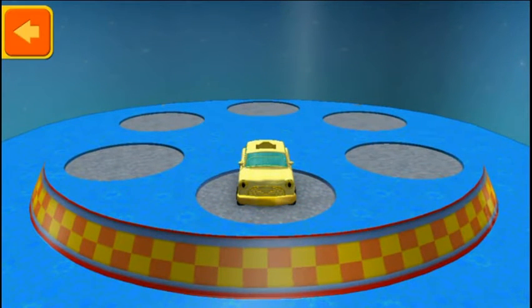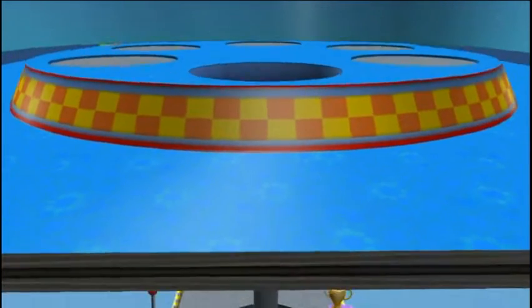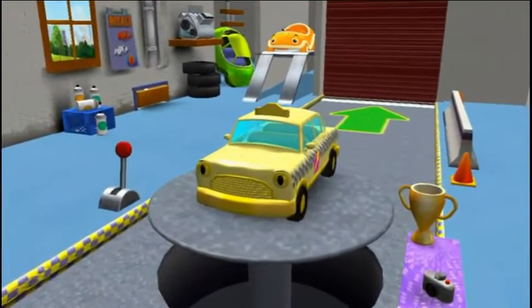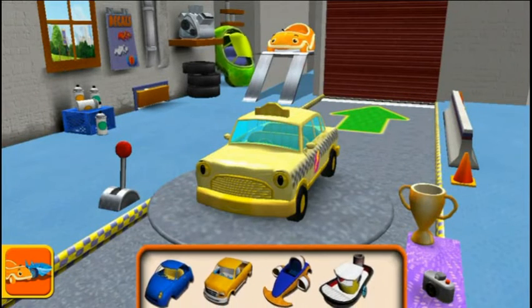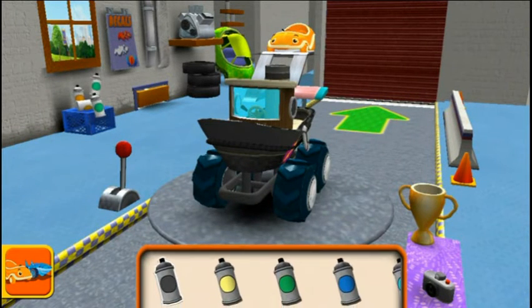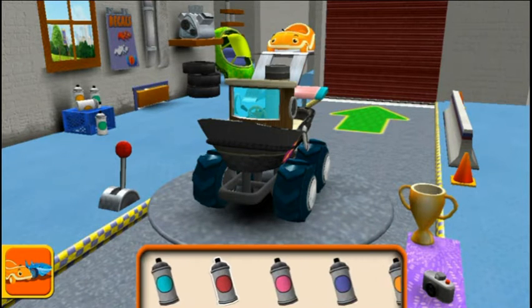Swipe to select a new car, then tap the back button! Choose a car body! Paint! Choose a colour, then tap the car part you'd like to paint!